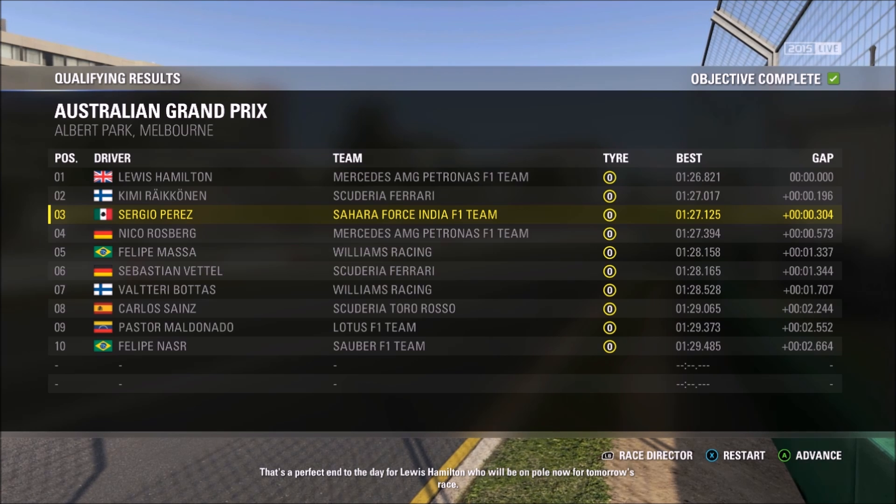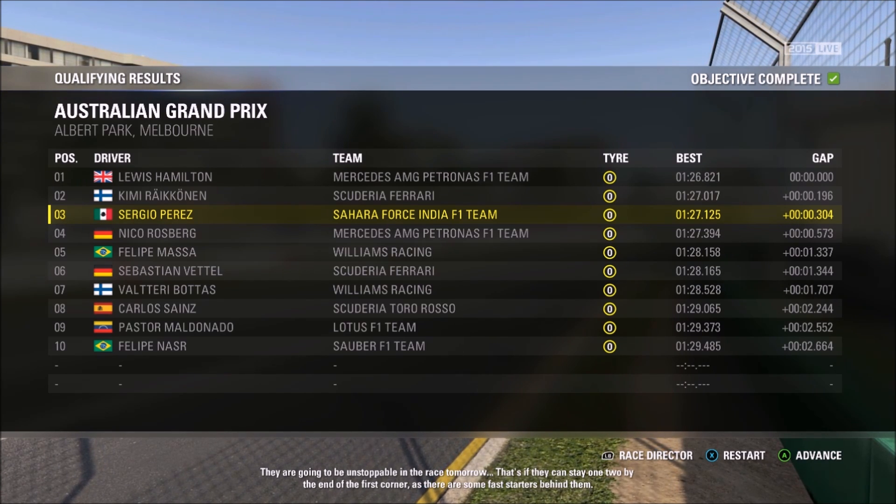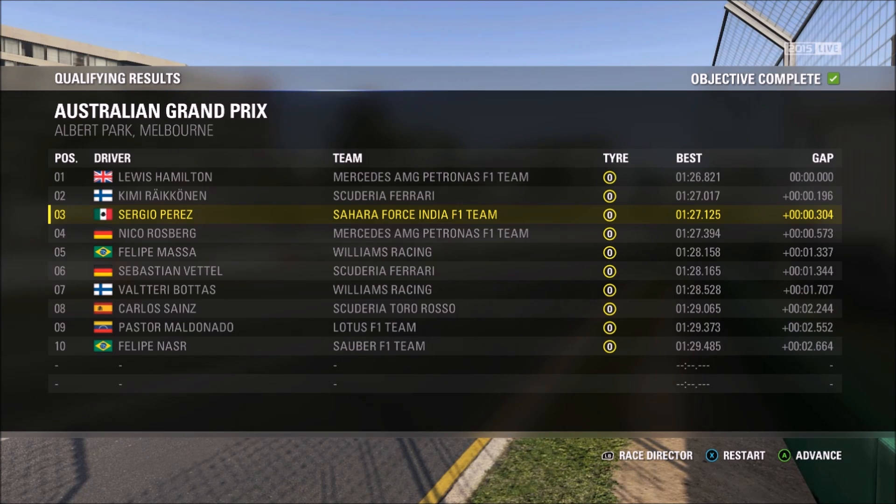So there you have it. It's Hamilton on pole with Kimi Raikkonen up in second in the Ferrari with a 27.0. Hamilton the only man getting into the 26s. So we're in P3, right behind the front row, just three tenths off pole - a good effort - ahead of one of the Mercedes and Nico Rosberg. Then we've got Massa, Vettel, Bottas, and then Sainz, Maldonado, and Nasr rounding out the top ten. That's the grid. All that's left now is to complete this 100% Australian Grand Prix. Let's get to it.